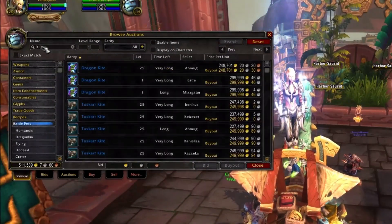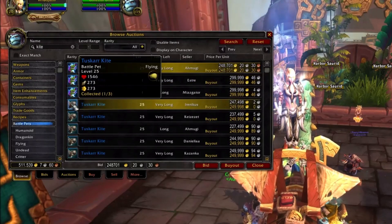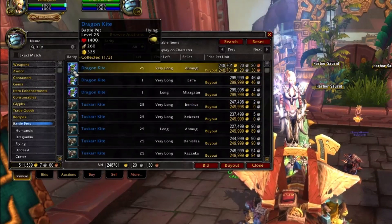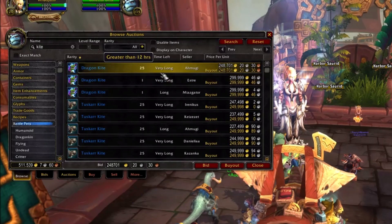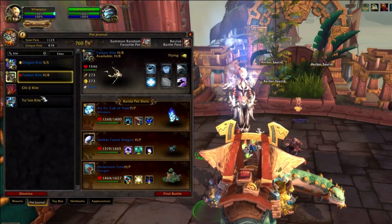In order to do this, you first need a pet called the Tuskar Kite. This pet is a TCG item, but sometimes you can find them on the auction house for a reasonable price. This trick also works with the Dragon Kite, which is also a TCG item.